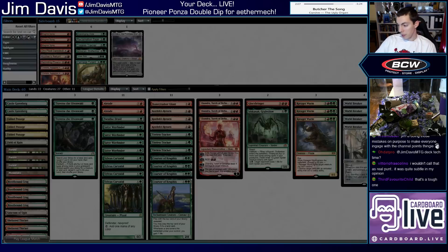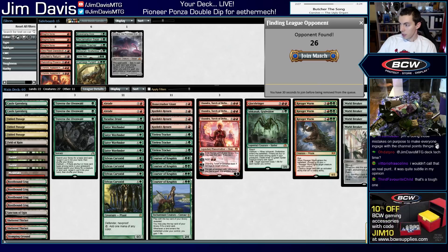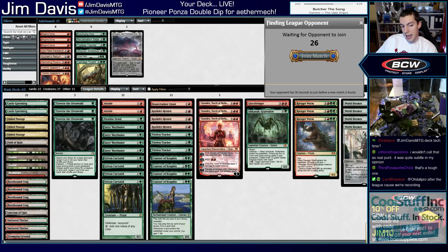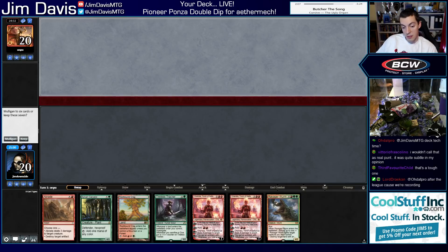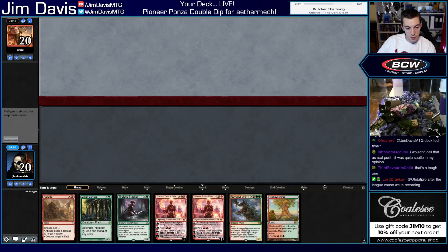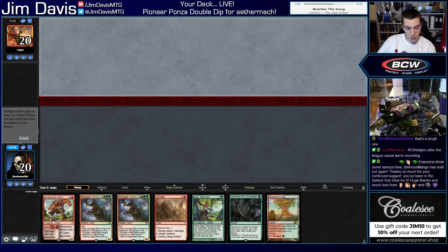Deck deck time is after the league — not during recording. Tough loss. We maybe kept the hand we shouldn't have in game two, and in game three I punted. Come on opponent — mulligan to six. Alright, we're going to keep this and ship Ravager Wurm. Unfortunately turn one tapped land for Traverse kind of sucks.